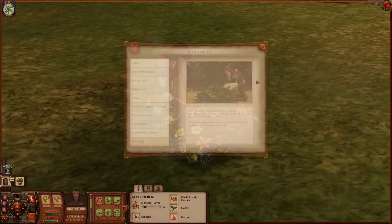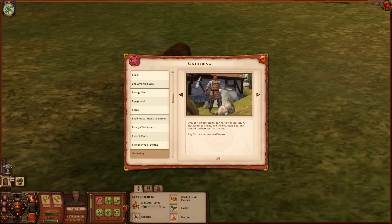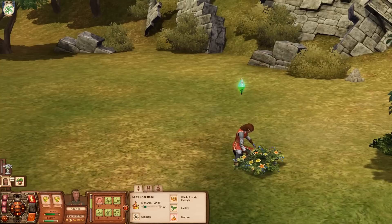Let's learn about gathering. Your kingdom is full of resources: Sagewort, Nightshade, Belladonia, Azerite, Electrum, Mithril, and Leeches to name a few. You'll need these resources to craft potions, medicines, and to forge an epic sword. Only certain professions can harvest resources - a blacksmith can mine; the physician, spy, and wizard can harvest from bushes; any sim can harvest wildflowers. Locate a harvestable node in the world - a sparkle in a bush or mine will help you find them. You need to discover them first, and once discovered you are free to harvest from them whenever they're available.